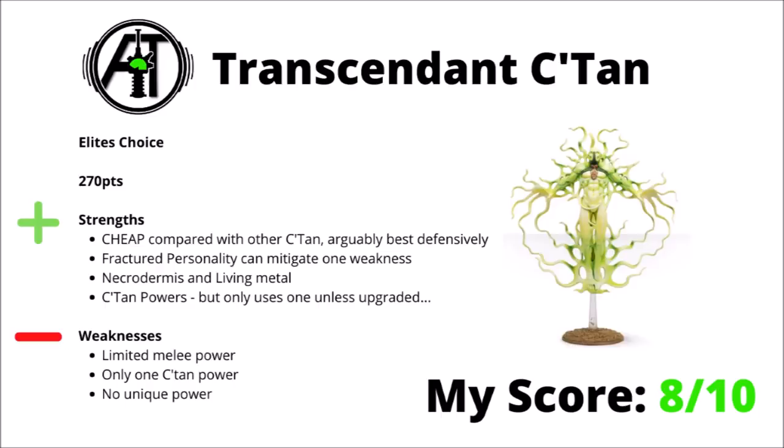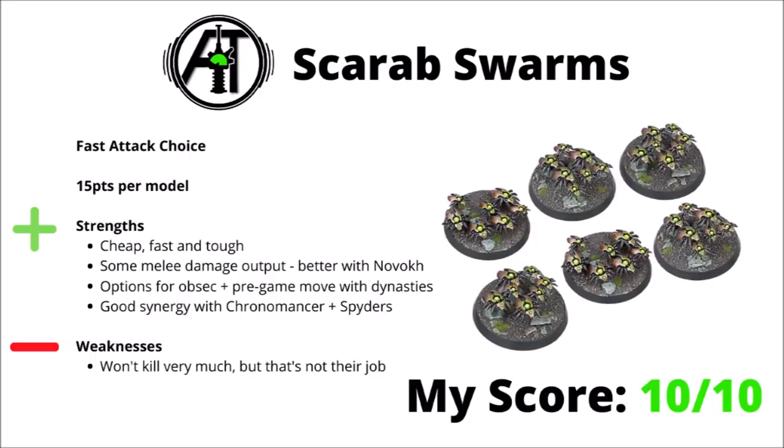Next up, we'll move on to the Fast Attack section, and here we have the Scarab Swarms for 15 points a model. Canoptic Scarabs tend to appear in virtually every single Necron competitive list, as they fulfil the role of screening, objective grabbing, and being nuisances really well. They're pretty cheap per model, pretty fast at 10-inch movement, and for the points they're very tough indeed — getting four Toughness 3 wounds on the table for just 15 points is great. They also work very well with some of the more competitive dynasties; their melee output damage can be genuinely quite good as Novokh, particularly if you combine it with some Technomancer buffs, or if you go with a custom dynasty you have the option for a pre-game move, making them excellent objective snatchers.